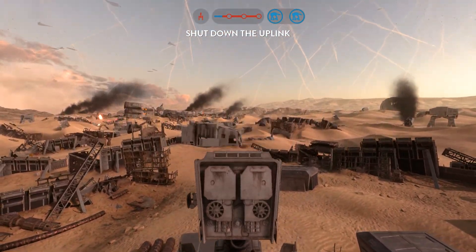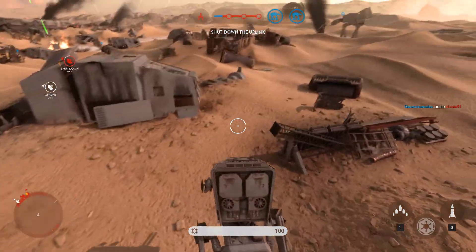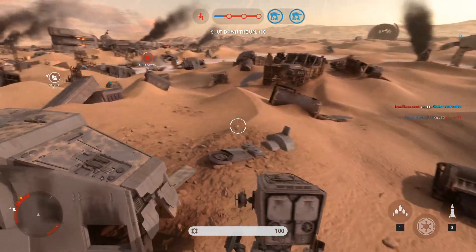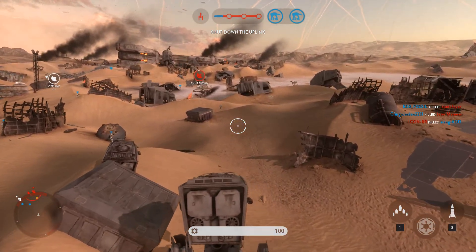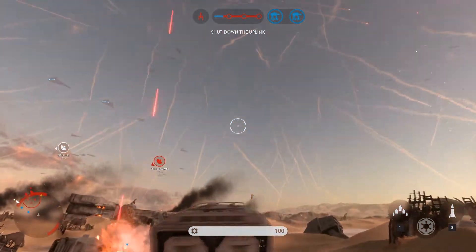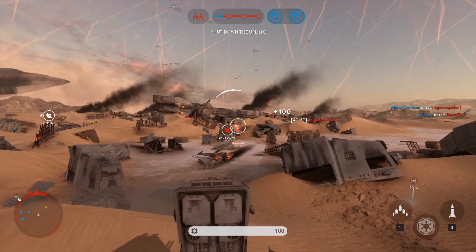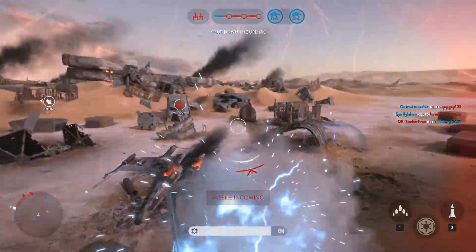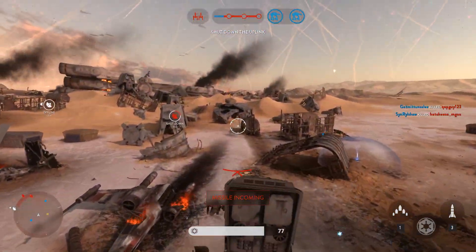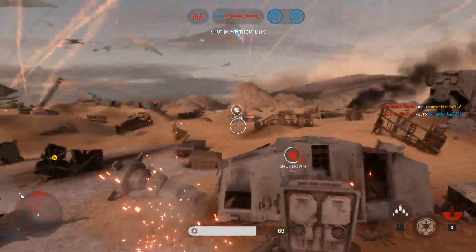We're also going to be trying to kill some Rebel Scum. If I can actually hit them, which I can't. Usually when I focus, I stop talking, so I'm going to try my best to focus and keep this commentary going. Someone's locking on to us. That bright green flash means someone has a sniper rifle. I'm a Shadow Trooper. I can do this.